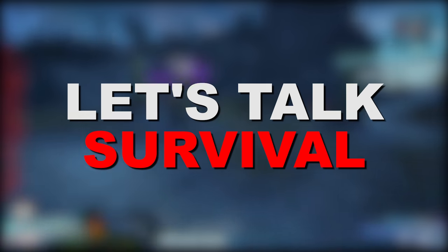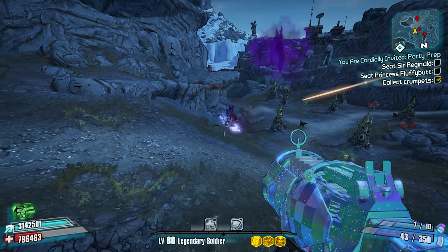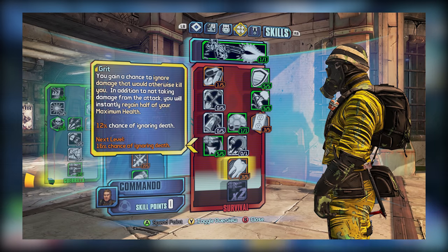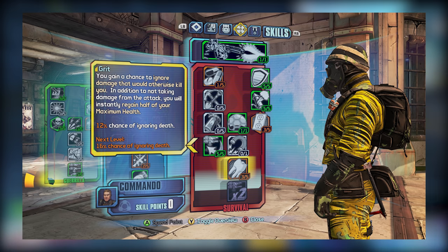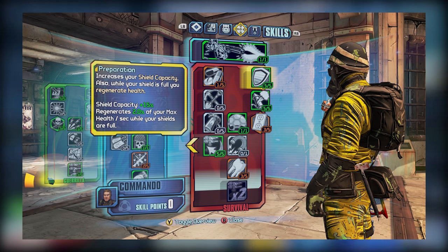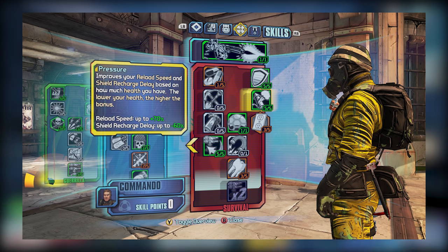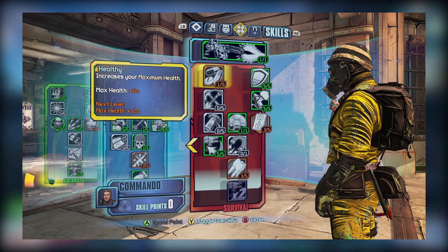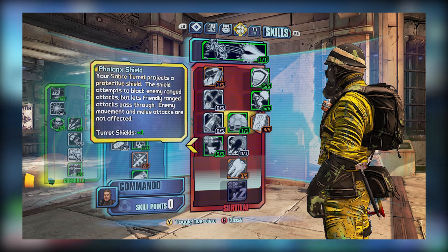And now we have our final sub-tree, which is Survival. Though we aren't able to max it out, we can get pretty far into the tree and get many of the better defensive-based skills. With 23 skill points left over, you should be able to put at least 3 points into Tier 5's Grit, which will give you a 12% chance to ignore damage that might otherwise put you in Fight for Your Life. You're also able to put points into shield-related skills like Preparation, which allows you to regenerate some health if your shield is at full capacity, and Quick Charge, which allows you to passively regenerate your shield after you kill an enemy. I've also picked up Pressure, which will boost your reload speed and shield recharge delay the lower your health is, which can be useful when paired with the B-Shield. Specking for Resourceful is important as it will reduce the long cooldown on our turret, while Failing Shield is a good skill to have to block certain enemy attacks like Terramorphous or Wormhole Threshers' Singularities.